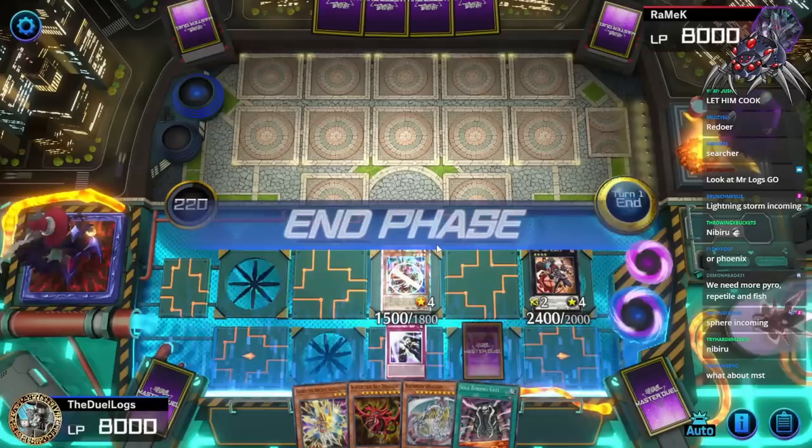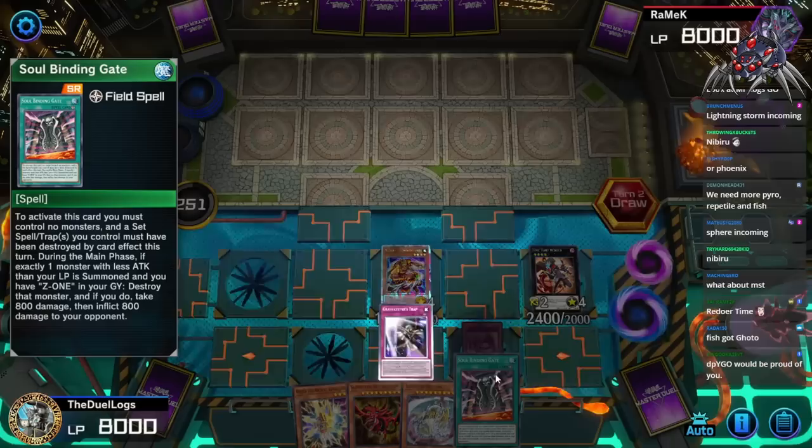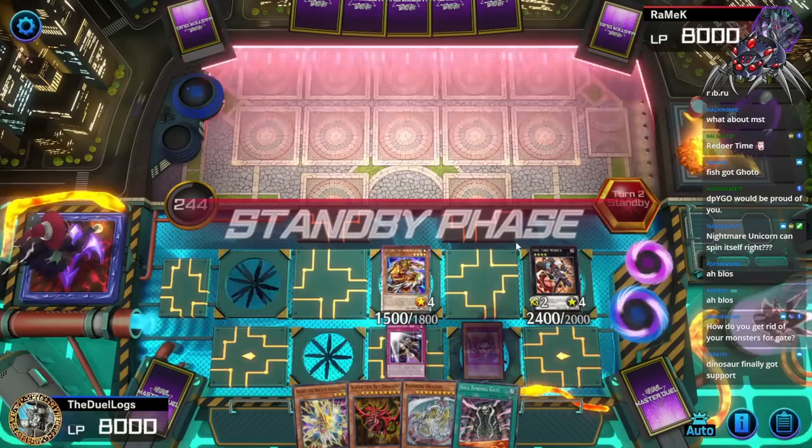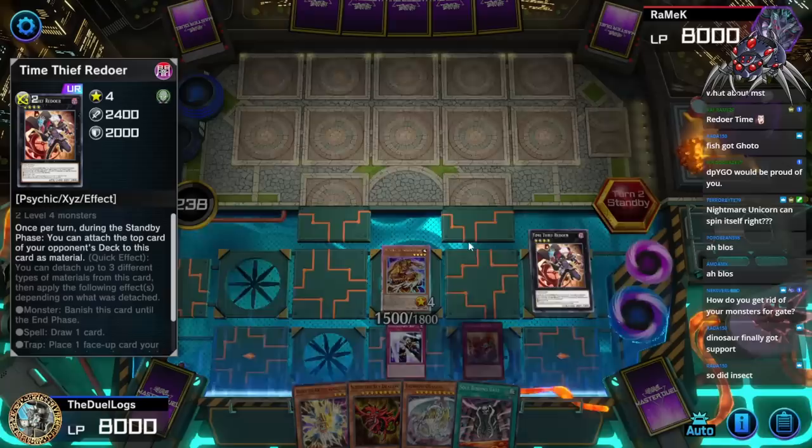I hate how you need to have no cards too. Ash Blossom — do you have an Ash Blossom? No, it's Polymerization. Nightmare Unicorn can spin itself, right? Oh it can — I didn't even think of that. Standby phase — activate the effect of Time Thief Redoer.